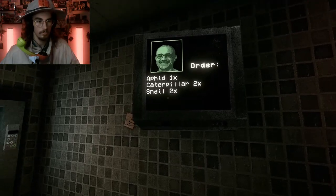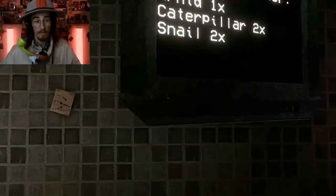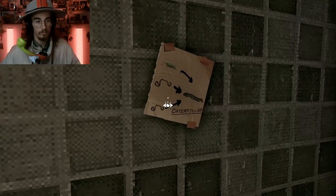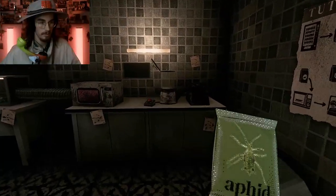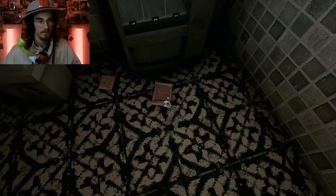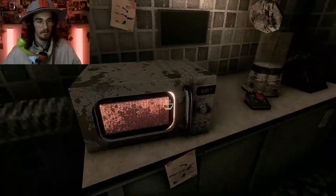We got two caterpillars, two snails, and one aphid. We only need one aphid in there, so we'll leave the aphid and figure out how to make a caterpillar and a snail. That recipe was right here — two micro worms and one aphid. Into the blender with you! Can I do that across the map? Hell yeah — stick that in there and blend it. Caterpillar! We can just get it right out of there.